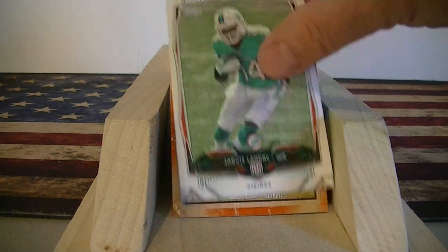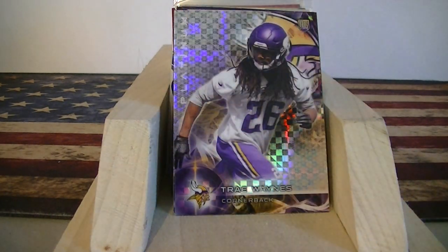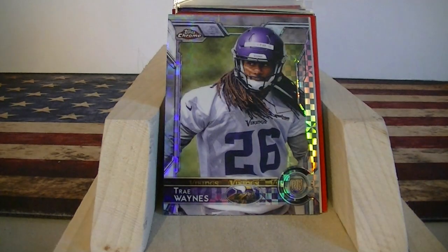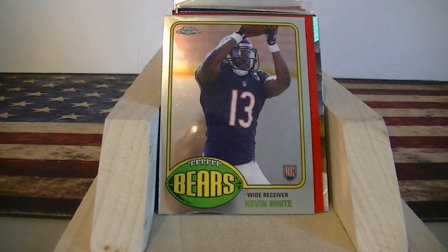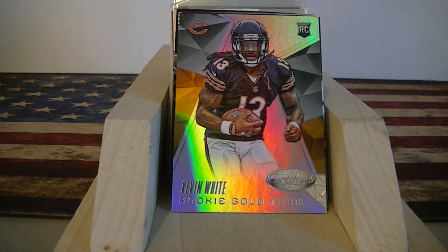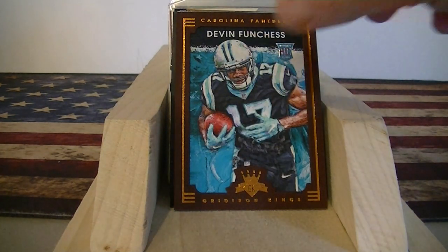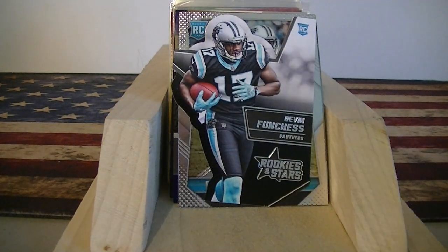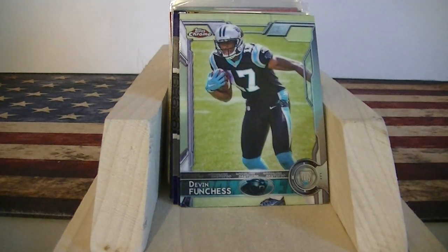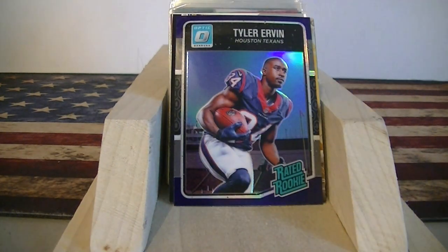Landry rookie from Topps base, Kendricks from Crown Royale rookie, Rex Burkhead Turkey Red, Trey Wayne's X-Factor, Trey Wayne's from Fire foil card, another X-Factor Trey Wayne's. Some Kevin Whites — Kevin White Topps Chrome, Kevin White from Gridiron Kings red border, and Kevin White from Certified. A bunch of David Funchess rookie cards: Gridiron Kings, Topps Chrome, a die cut rookie from Rookies and Stars, more Prism and Topps Chromes. And a Cardale Jones Purple from Optics — still a dime.